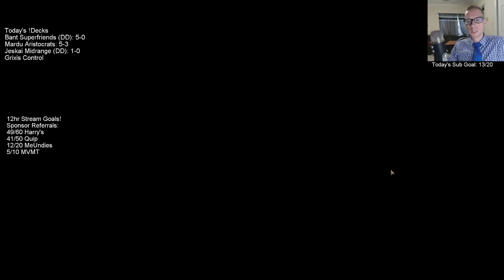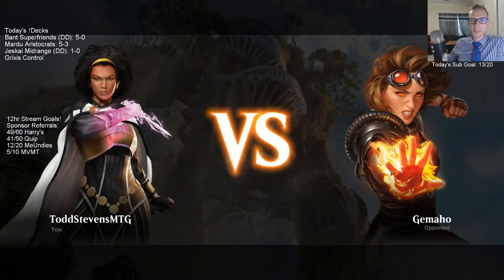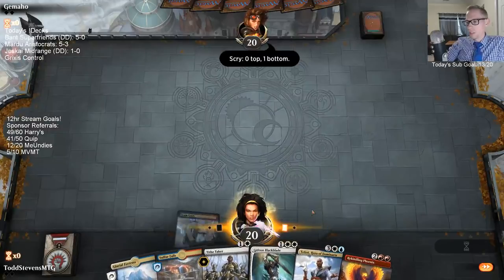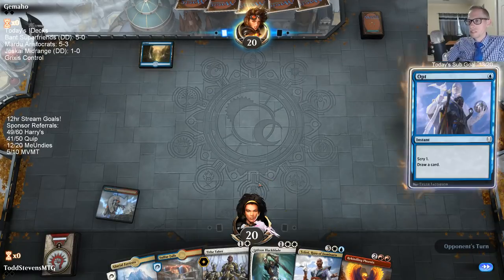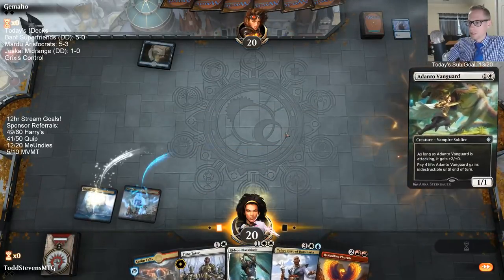Narset Reversal would make you put the Dovin's back in your hand, so it would get rid of it and prevent it from resolving. I need more white mana. This is a really sweet-looking curve: Tithe Taker, Gideon Blackblade, Rekindling Phoenix, Teferi, Hero of Dominaria. I like it. So let's draw a Plains. Didn't work. Let's go with this Adanto Vanguard here against a basic Island deck. I kind of feel like this is Mono Blue.